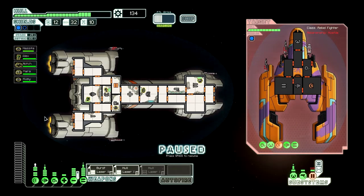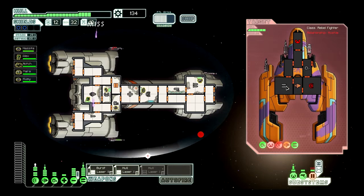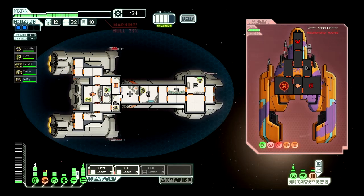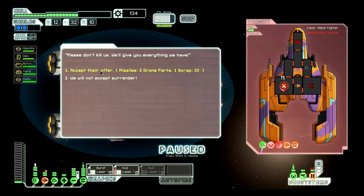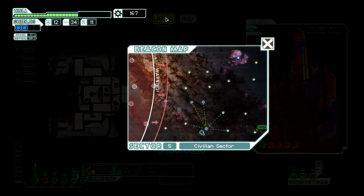Very nice. Who leveled up? Alex did, I believe. Let's try that. Shields are down. We're doing okay. I'll take your surrender. Took some hull damage — if I can find a store, I'll deal with that. Wait until engineering is refilled.